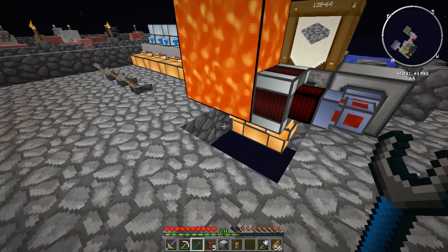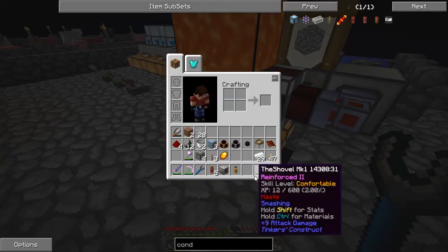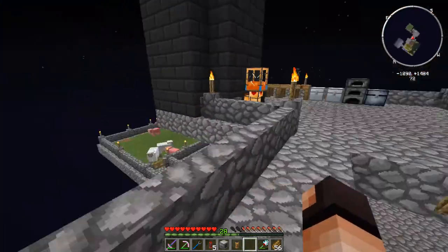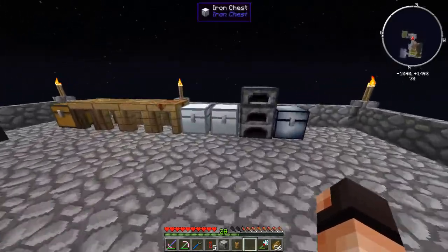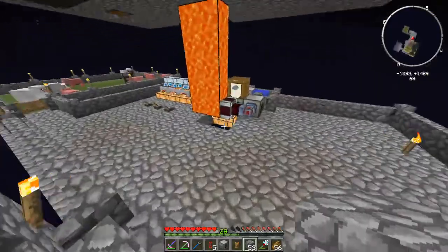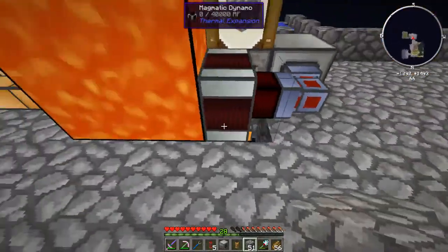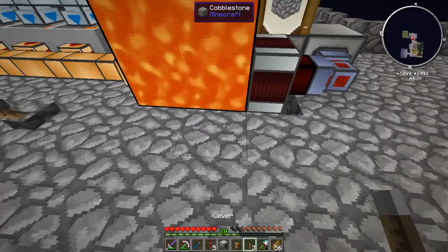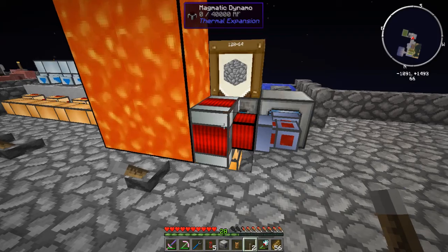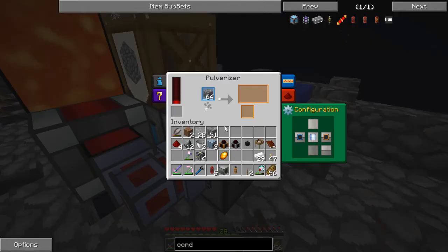There it is. I can set up a torch here — of course I put all my cobalt away. Then I use my lever right there. It's getting lava, it's getting power, this guy's getting power, and it's going. Cool.